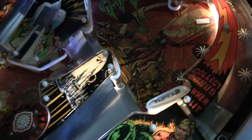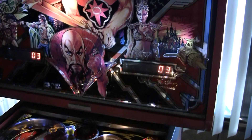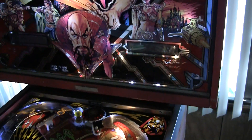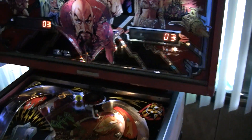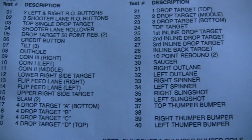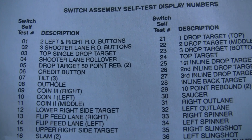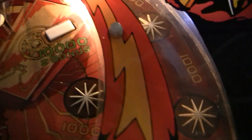We can see it says 003. How do we know what switch 003 is? We go to page 17 of the manual, which has a list of all the switch numbers. Number three says 'top single drop target,' so switch number three is the one that activates when this top drop target all the way up here is down.